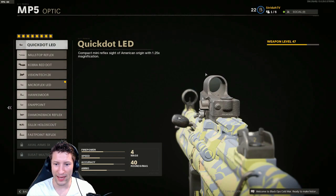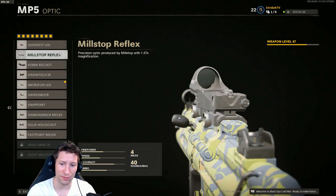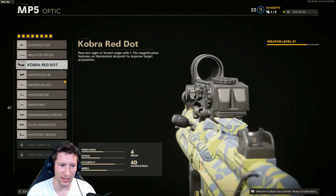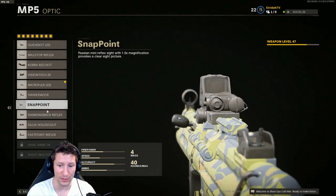Like, if you look at this Quick Dot LED, look how tiny this little circle is — you don't have that good of a view in on your target. But then if you look at what I think is probably the best one, the Micro Flex LED, look how much bigger the image is and how thin the railing around it is, so you get a really clear view. Even just looking at them quickly through the armory, you'll get a vision of which ones are going to block up the most room on your screen.